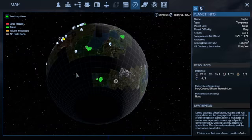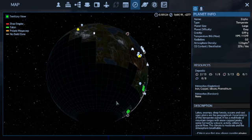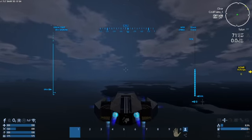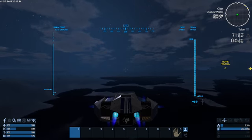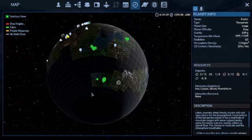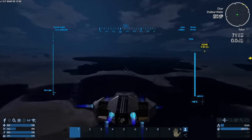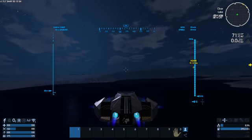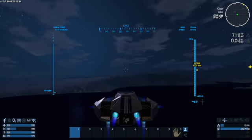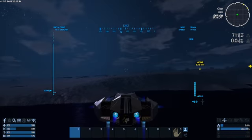We'll continue going this way and just kind of go around here to see what's over here. I did find a resource along the way — I found an iron deposit. So there is stuff out here, it's just that I haven't really found anything else so far. Just going to be traveling along here and see what I can find.